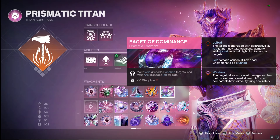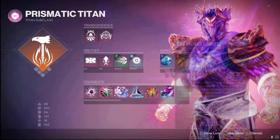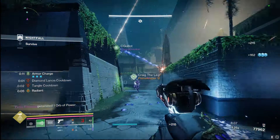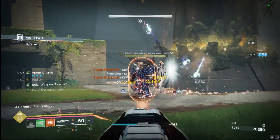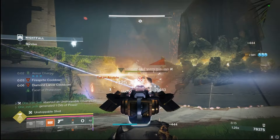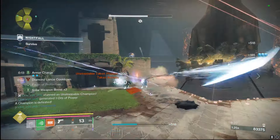Last, we're going to get Facet of Dominant, so we get the arc grenade to jolt, creating a bunch of different effects with this build — a bunch of different debuffs. This can really be used in any type of content. We've got a bunch of different things going on, from freezing to ignitions to jolting to severing. It is just a match made in heaven.